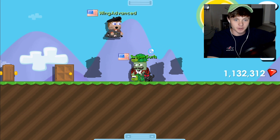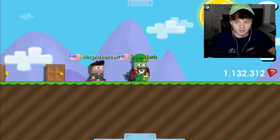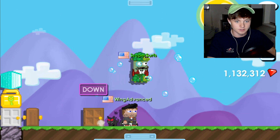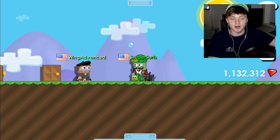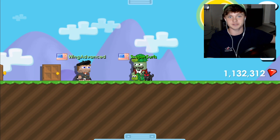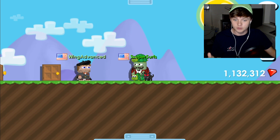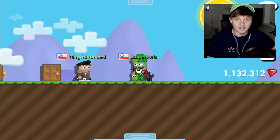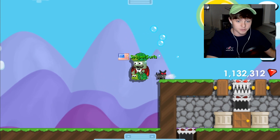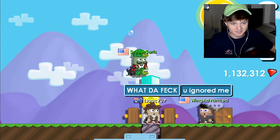So guys, we've got one of my really good friends, Wing Advance, who is a Growtopia streamer and YouTuber. He makes really cool comedic content so definitely subscribe to him — he's helping me out with this video. What we're going to do now is Wing is going to help me find random people in worlds, and we're going to give them a chance of getting a diamond lock or getting plain dirt. Let's go find some people!